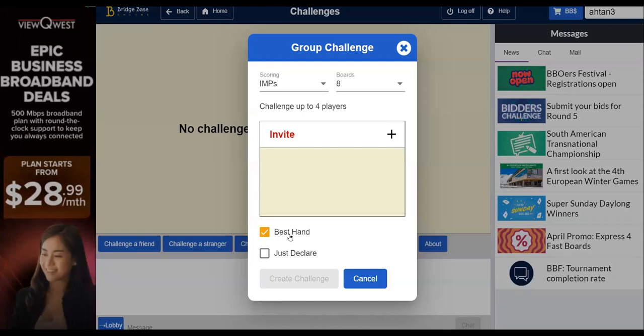In the group challenge, you can specify best hand or just declare. Just declare means the robot does the bidding for you, and you just concentrate on playing.